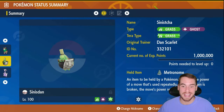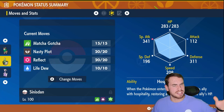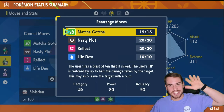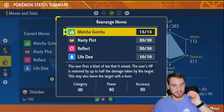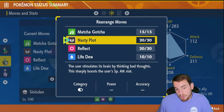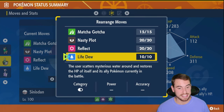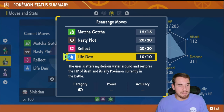Up next is a build I'm excited to try in group raids: Sinistcha. The ability doesn't matter here. Why we're using Sinistcha is the moveset — Matcha Gotcha, really fun. It has the chance to burn, and since we think Torterra is going to be a physical attacker, burn will halve that physical damage. We can power ourselves up with Nasty Plot. You can give it Iron Defense if you want to solo for even more bulk. Right now I have Reflect for bulk for all the team, and then Life Dew to heal allies, so I think this gives you a lot of versatility in negating some things Torterra can do while keeping your allies healed.